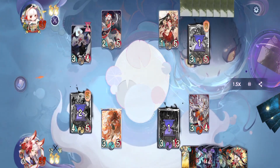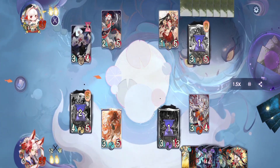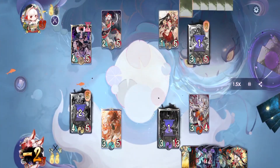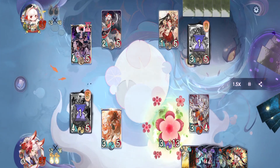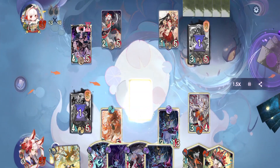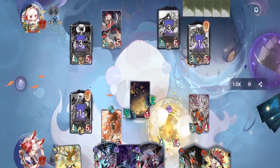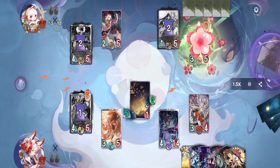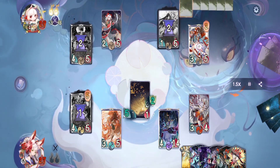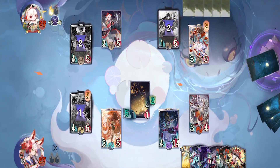At this point we want to build up our rally so we're going to pass — we still have a lot of life so we should be in a comfortable situation. On their turn they evolve Otengu, activate Flower Under the Moon and pass. On our turn we activate Song of Starfire and attack — luckily it hits both Otengu and Enmusubi, killing both of them. Then we evolve Ototo once more and pass.